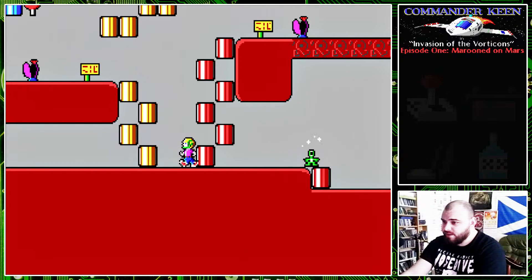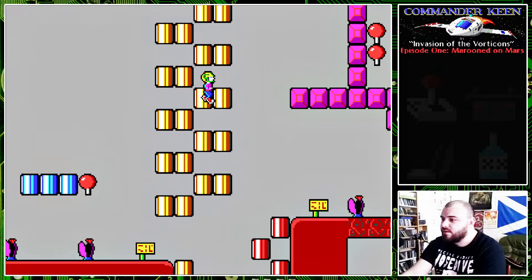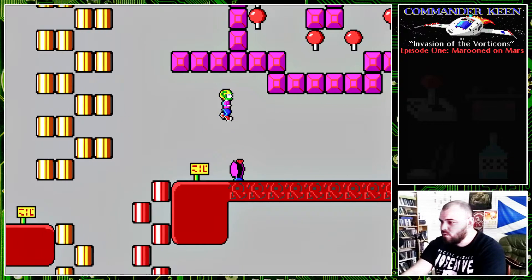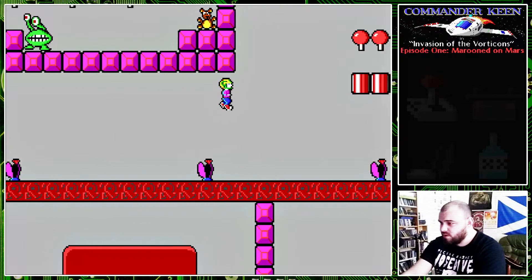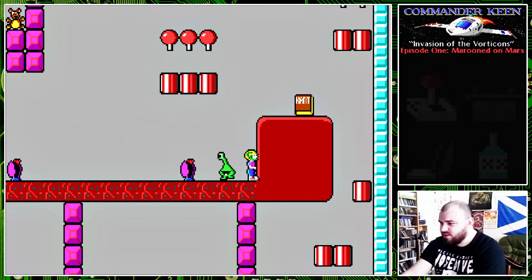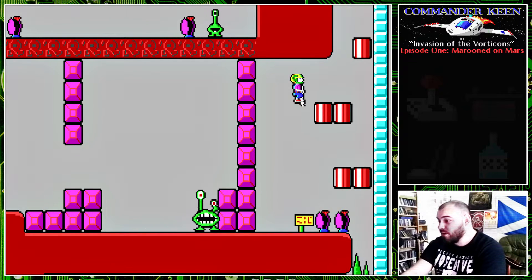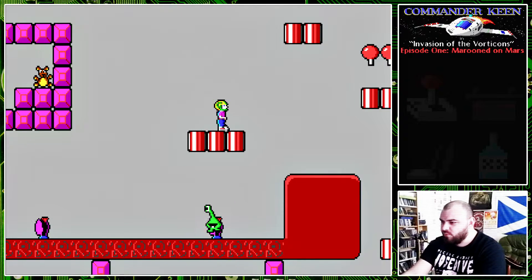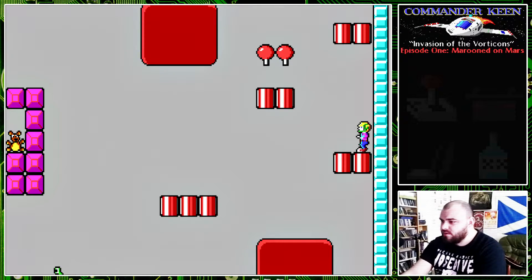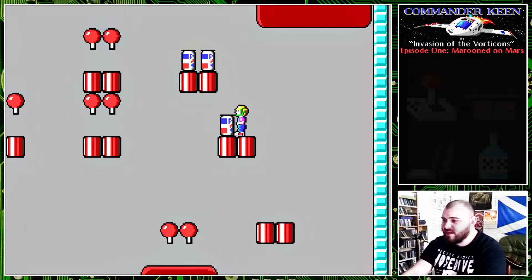What we don't want is to come out here and immediately see the vorticon. Let's go over here and grab the ray gun. I want to be careful with those yorps around things that are going to kill you — I don't want to get shoved into one of those things. I don't know what they are, but they kill you. There we go — we've got another extra life! That makes up a wee bit for the death, I suppose.